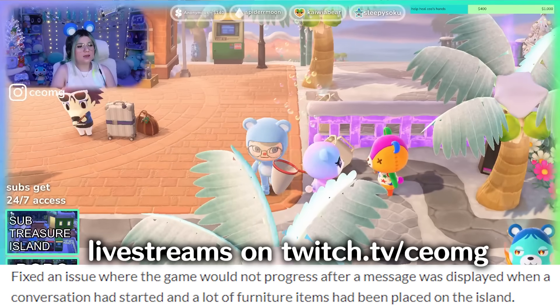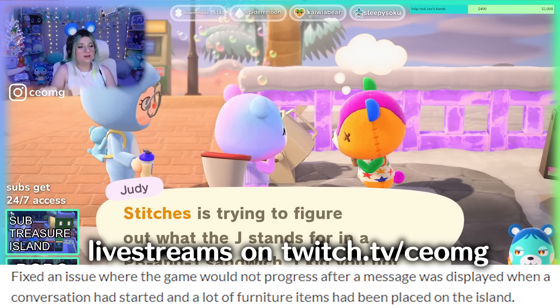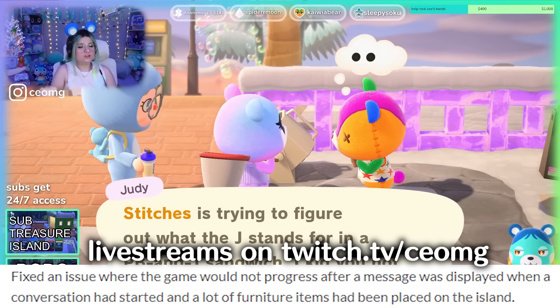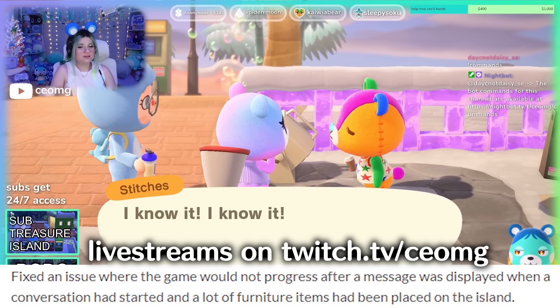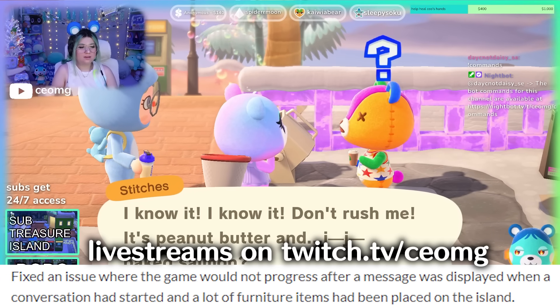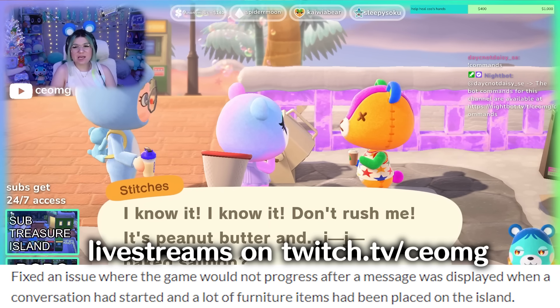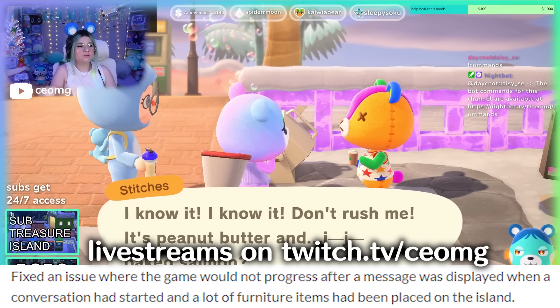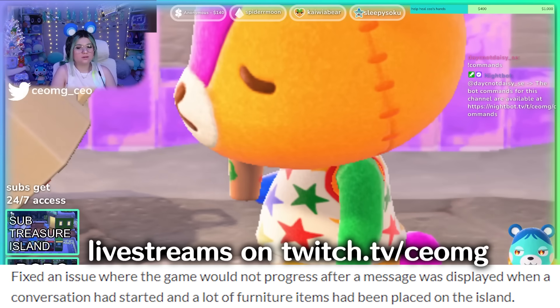An issue was fixed where the game would not progress after a message was displayed when a conversation had started and a lot of furniture items had been placed on the island. So if your island had a lot of furniture and items placed outside and you went to talk to a villager, that would cause a glitch. Pretty annoying that the game would just not progress after that happened.